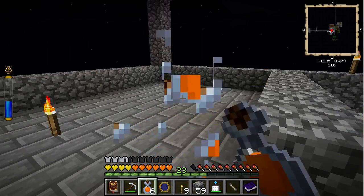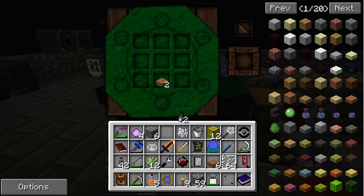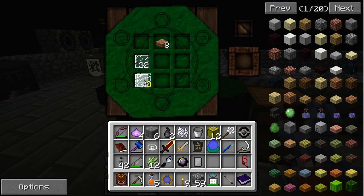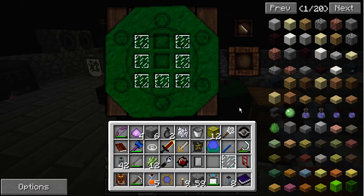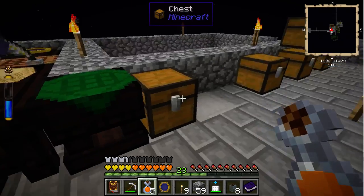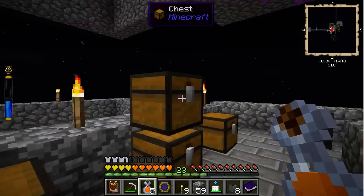I'm cooking up some magic right now. I'm gonna make some more jars — 8 more jars, I'm pretty happy with that. Let's get rid of these materials, don't want to carry them around. There we go — sugar reeds and stuff.